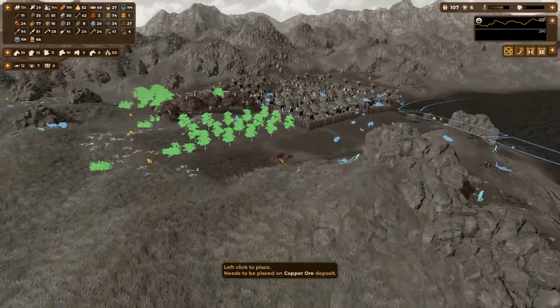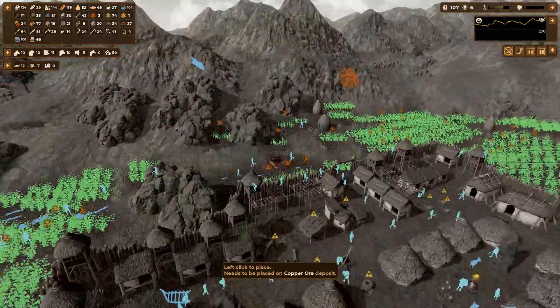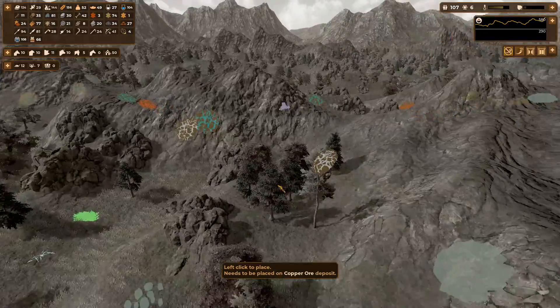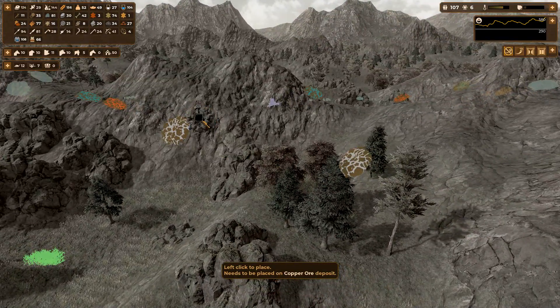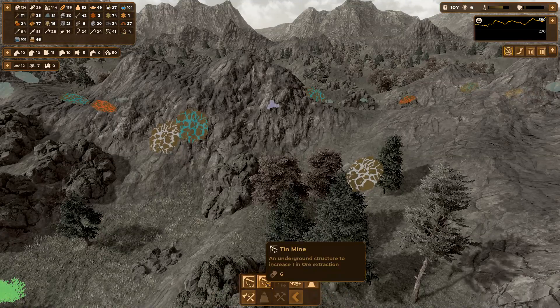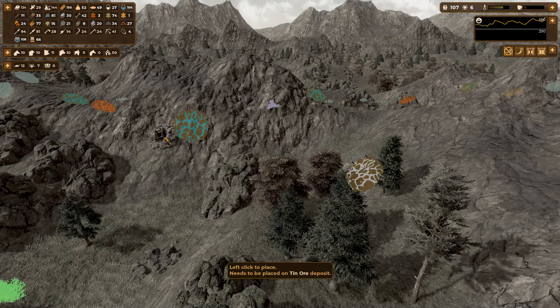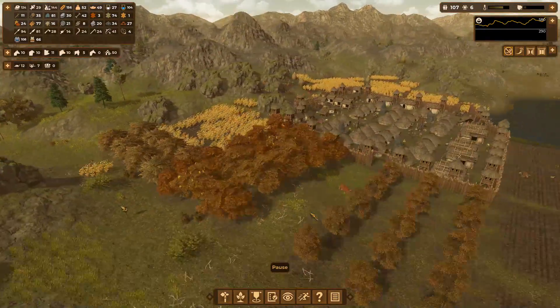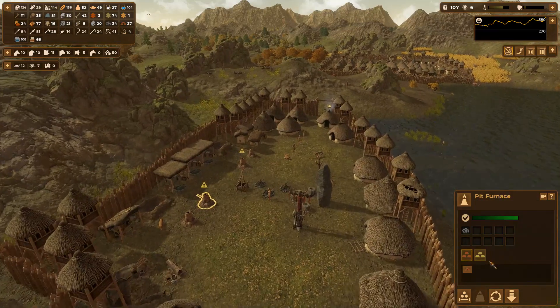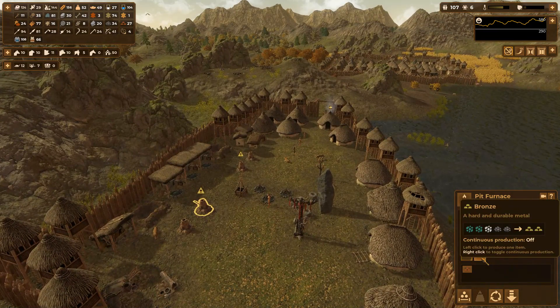Just a bunch of copper mines everywhere. Over there I think there was some over here possibly. Now these are already exhausted - we have a bunch of tin, so let's put some tin mines over here too. Bronze does need tin - good to know.